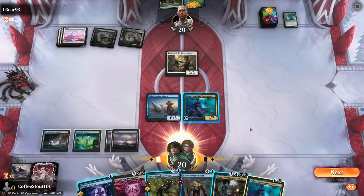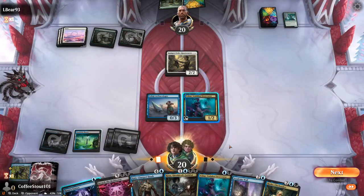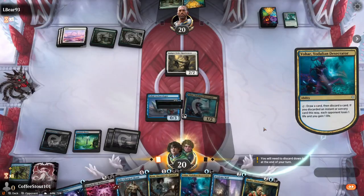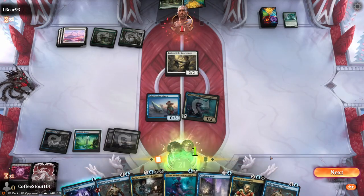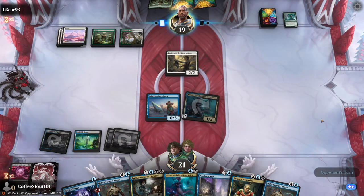The Arena gods were on my side today. I feel bad, but also a win is a win. We're going to Tribute anyway, we're going to kill it anyway. Another Vohar. We need to get our land — no land. Wow. We're going to keep digging — no land. This is absolutely insane. We do have a Rusko, though we probably won't get to that point in this game. It looks like we're just going to take it over here in just a few moments.